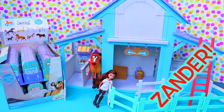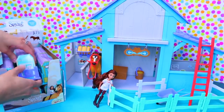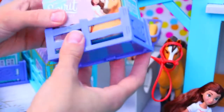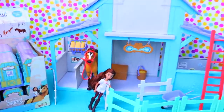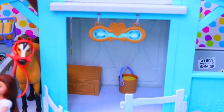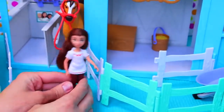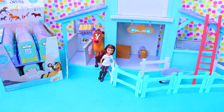Hey everyone, it's Sandra, and today we are opening an entire case of Spirit Little Surprise bags — they're actually stables! I took off the plastic to make it easier, but each one comes with a little mini horse and a stable. We have blind bags from Just Play, 12 here, plus a huge stable with Spirit and Lucky. It's really adorable — the door opens and there are tons of accessories inside.